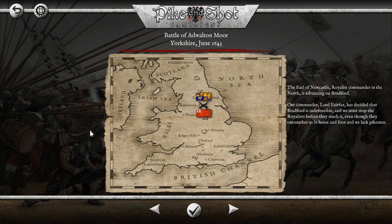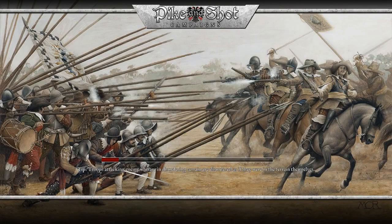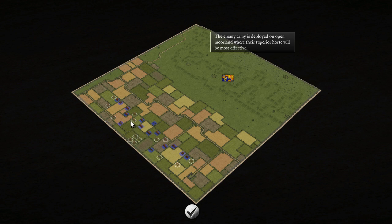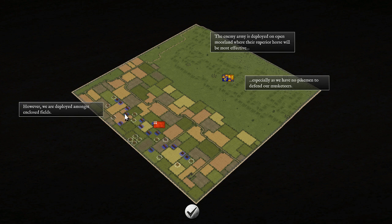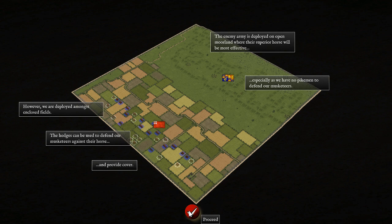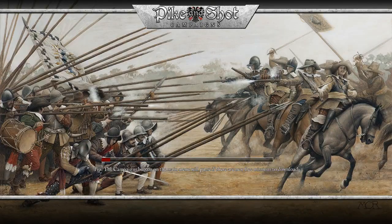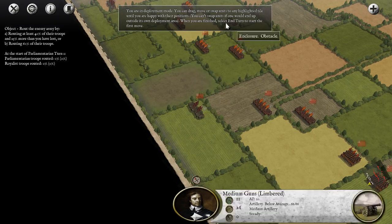Welcome to the Battle of Addleton Moor. We are playing as Parliament in this fight. We need to stop the Royalists as the Parliamentarians. In this battle we have to stop the enemy before they get to us. We have no pikemen whatsoever — just muskets. We need to use these hedges to defend our musketeers from their cavalry. Let's proceed and hopefully we can accomplish this task.